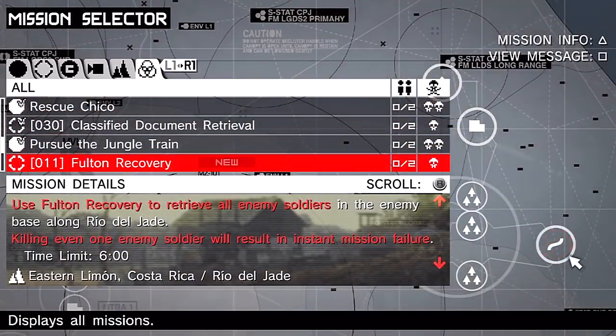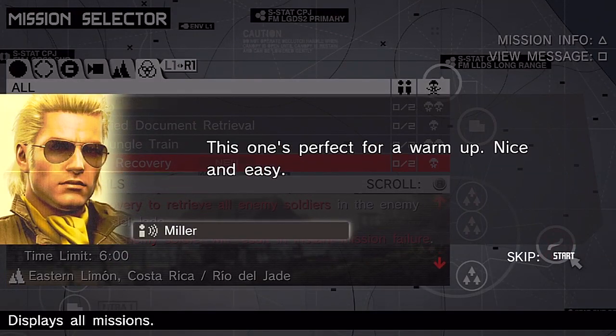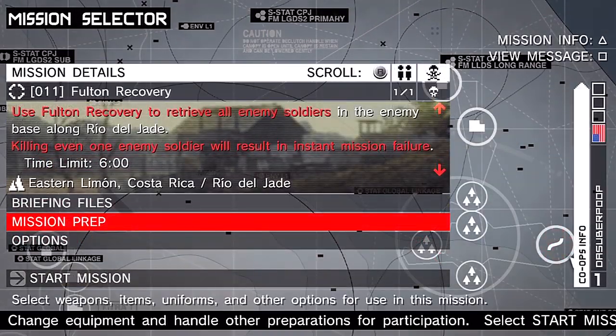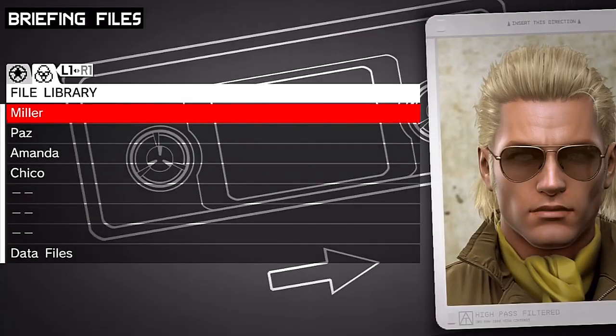The next mission we haven't done is Fulton Recovery — let's get that one done. Miller says: 'Here's a rundown — this one's perfect for a warm-up. Nice and easy, don't let yourself get lazy. Stick to it and get the job done.' We've got to retrieve all the enemy soldiers. Let's check the briefing files.